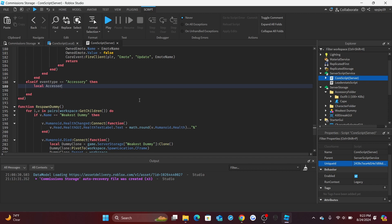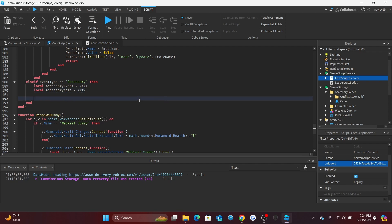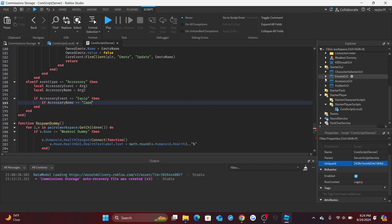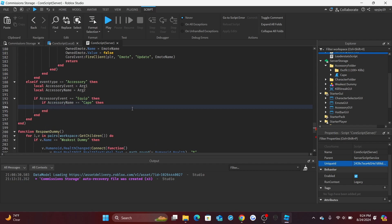Create two variables: `local accessoryEvent = arg1` (either 'equip' or 'unequip') and `local accessoryName = arg2`. Set up an if statement: `if accessoryEvent == 'equip' then`. Then check the accessory name — `if accessoryName == 'Cape'` — and write the specific equip code for that accessory. Different accessories may go to different body parts.